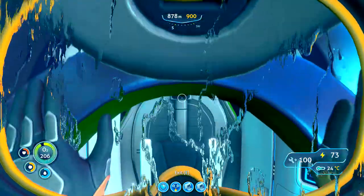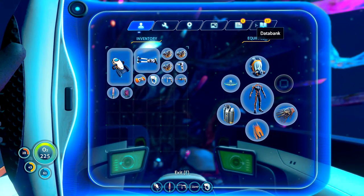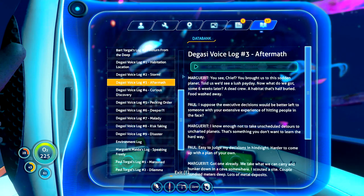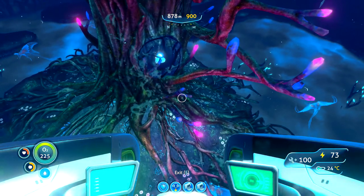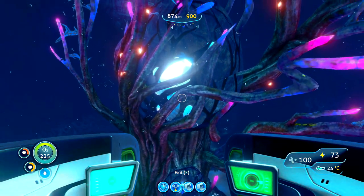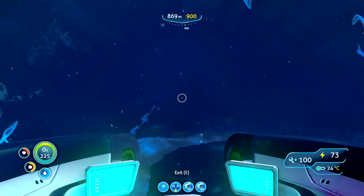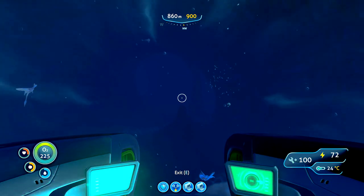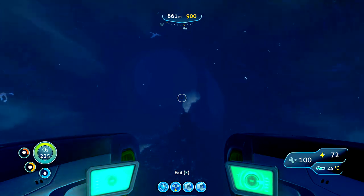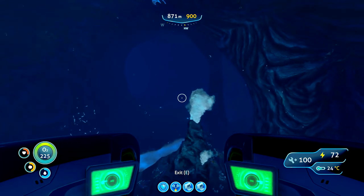That's about as deep as we can come, and there's the egg — one day that will hatch. I love that they put that in there. I love the fact that this world has a whole ecosystem and that everything was thought of. It just gives off a natural light. I don't know, maybe I should build something down here — there's the thermal vent, it would be a fantastic place to build.